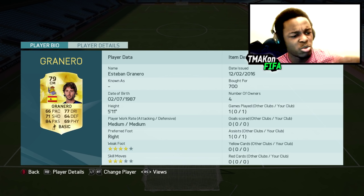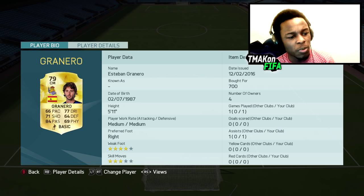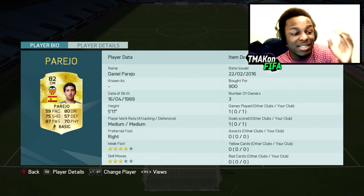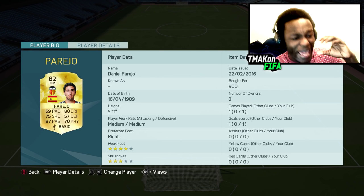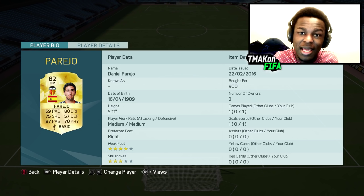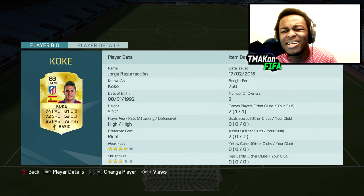First of my two CMs with Granero. Not the fastest, but as a centre midfielder I'm always saying you don't have to be the fastest. He's got 84 passing, 77 dribbling and in that position plays really well for me. Next centre midfielder we have Perejo. He isn't the fastest either, but he's got 80 dribbling and 87 passing. No matter who you are he will put the ball to your feet. Onto the CAM with Coke — a few people do use him but he's still underused, and people don't really look at this card.